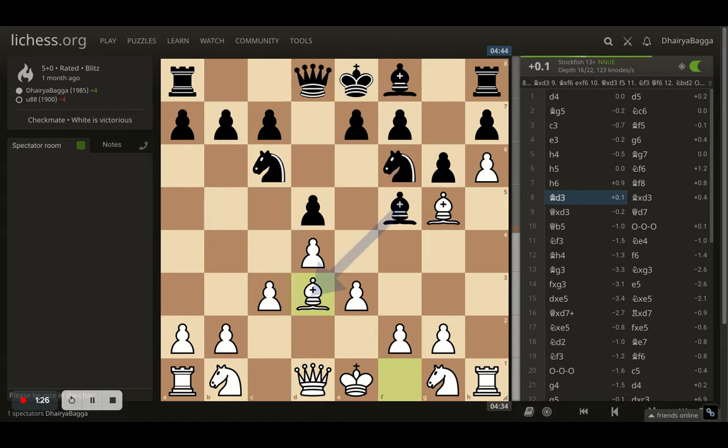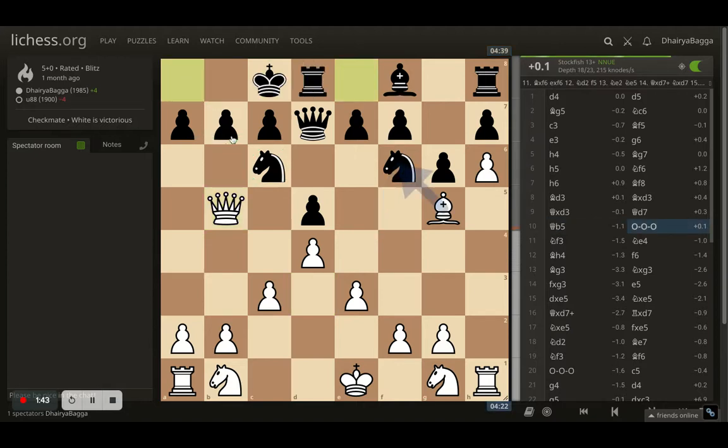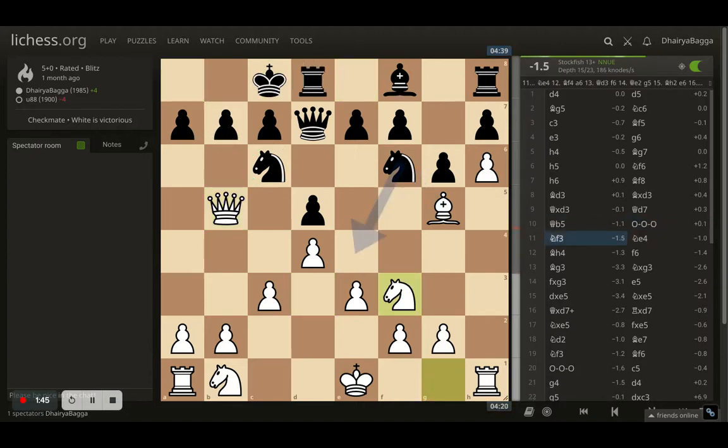Then I went with bishop to d3. Opponent takes with the bishop, I take back with the queen, and here comes queen to d7 — opponent preparing to castle on the queenside. I went with queen to b5 trying to pin the knight and attack a pawn. Opponent castles, saving everything. I went with knight to f3 trying to put my knight next on e5.